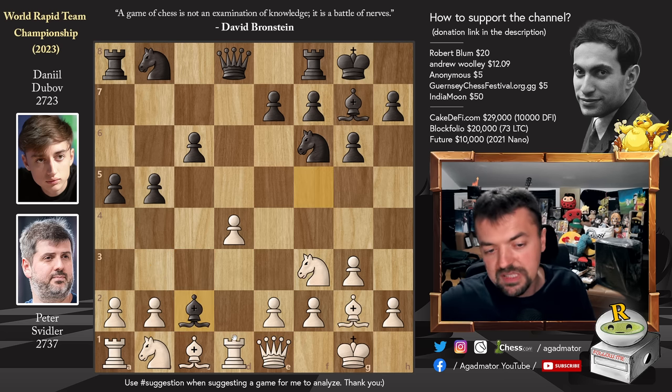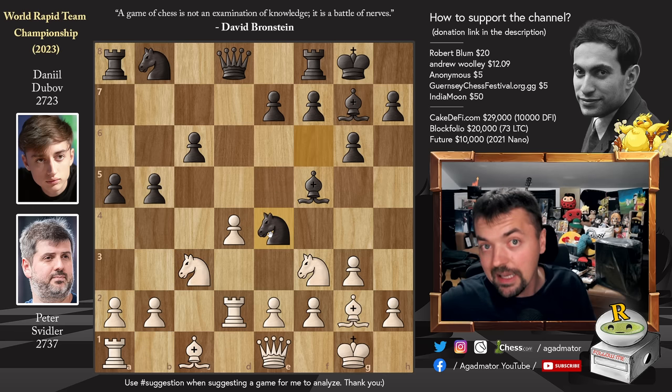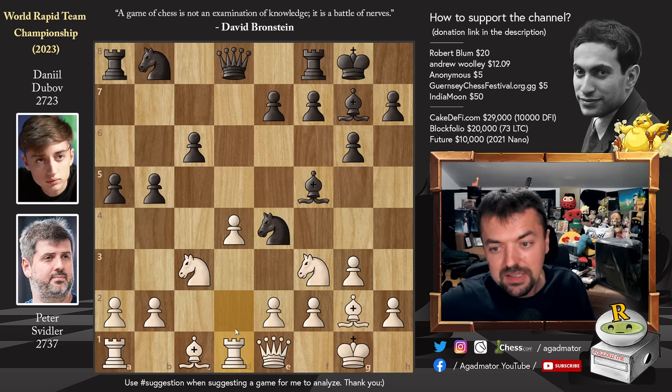Dubov is being annoying with the Bishop — he says you have to move your Rook to a less perfect square than D1. So Rook to D2 for the moment, hindering the development of the dark square Bishop. Bishop goes back to F5 and now Knight to C3 — now he's ready to execute pawn to E4. Dubov stops it by playing Knight to E4 himself. We have Rook back to D1. The Rook is attacked now. Rook back to D1 and now Knight captures on C3.